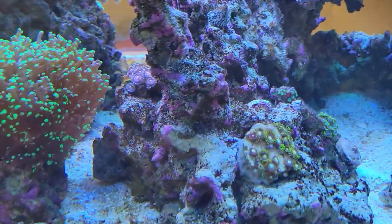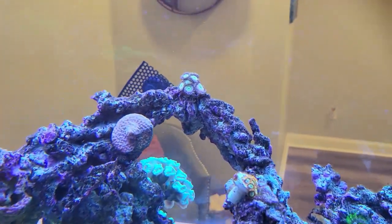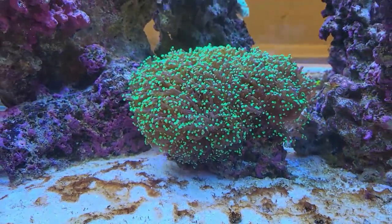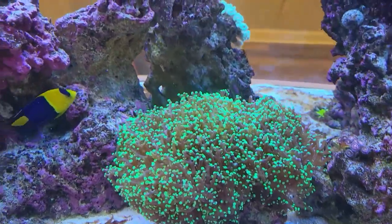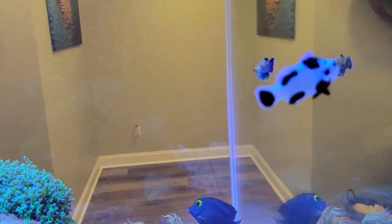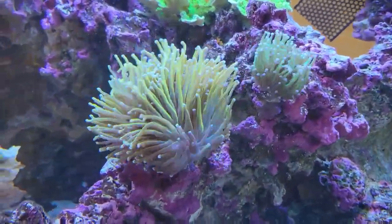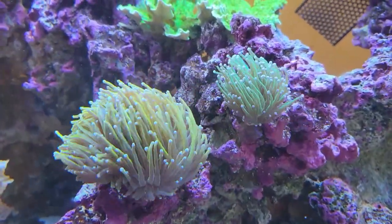I've got a goniopora, some green star polyps, a little zoanthid rock I'm building up, some pallys in different colors, rock flower anemones, and we already looked at the Beach Bum coral. I did move some of the frogspawn over here — it's gotten really big over there. I need my little storm clownfish to get inside of it, much like my clowns are in the 20-long in the back.